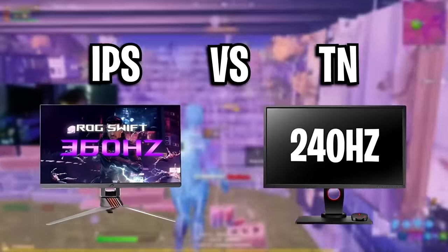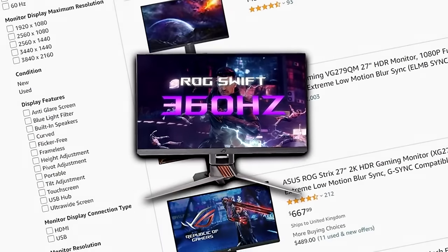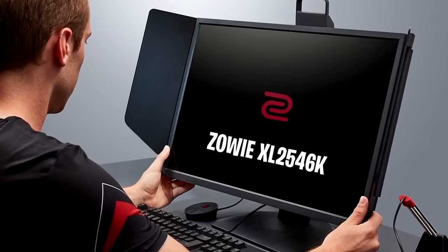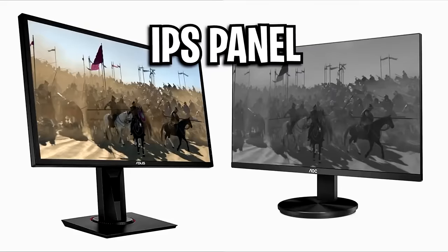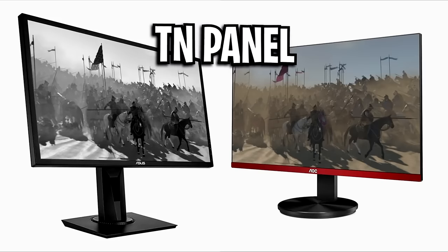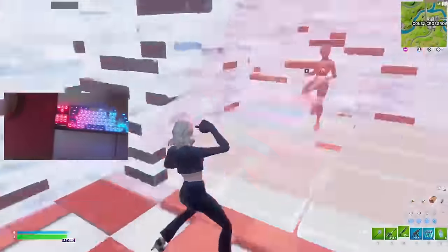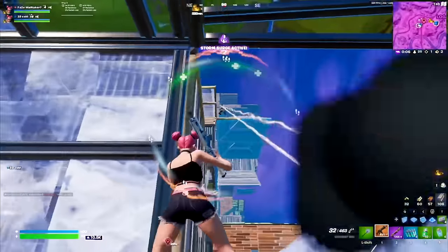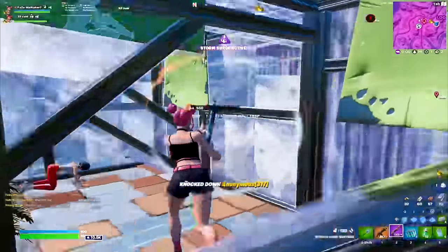There's also the battle between IPS and TN panels. Most 360Hz monitors use IPS panels, which are great for colours but not performance, whereas most eSports-focused 240Hz monitors like the Zowie on screen use TN panels — great performance but not great colours. With the 240Hz monitor being easier to run consistently in Fortnite endgames, cheaper, and better for performance, that's why many pros haven't upgraded to 360Hz — or have actually downgraded back to 240Hz.